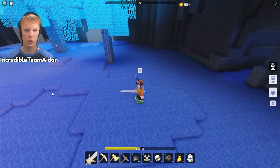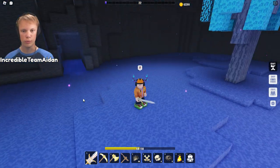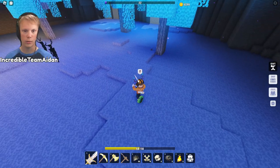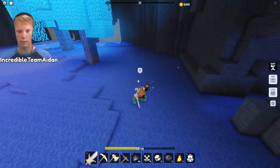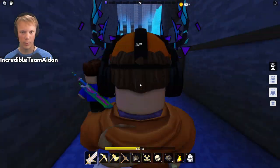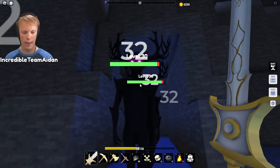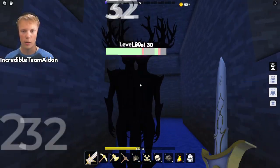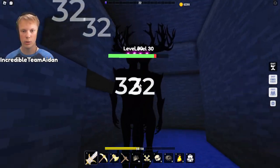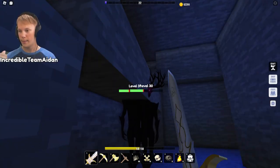As soon as you're about in line with that block there, you'll want to run back in that direction, like this, and then dash. Wait about here, and then come in here and spam click as much as you can — or use an auto clicker or a macro to spam click — and they won't attack you if they're walking back.